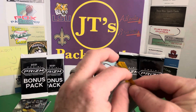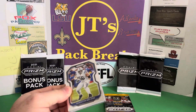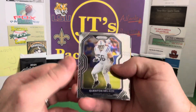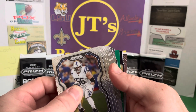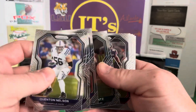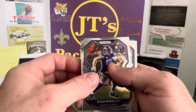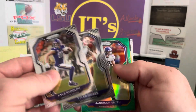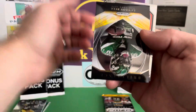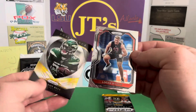2020 Prism. Wish me luck. I'd love to hit a Burrow. Tua, Jalen Hurts, Justin Herbert. We have a green though. Quentin Nelson, Ed Reed, John Brown, Carson Wentz, Roquan Smith, Dak Prescott, Devin White — there's a PC for me. Tyler Higbee, Kyle Rudolph. We have a Harrison Smith Green. Le'Veon Bell. Rookie card — wow, that's a Bengal, but it's not the Bengal I'm looking for. Logan Wilson.